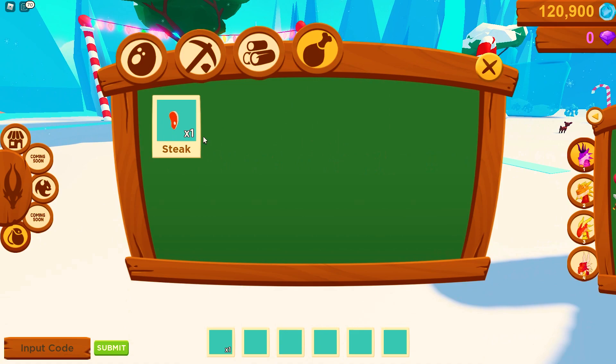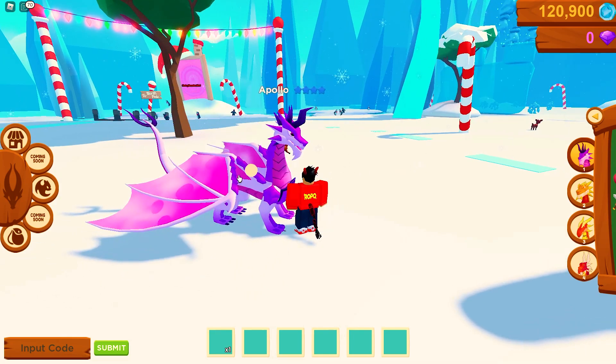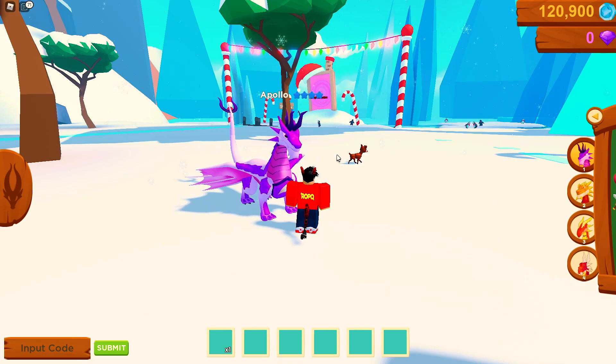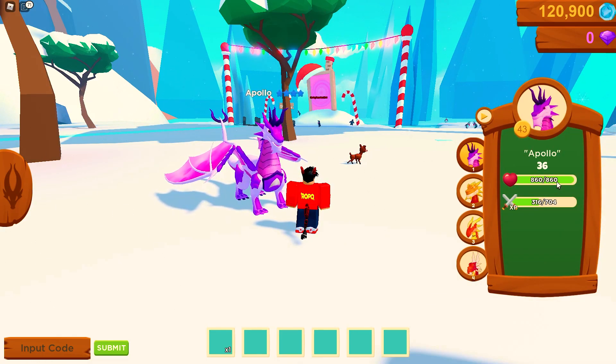Let me figure out how to use the steak. Go into inventory, click on steak — okay, I'm learning how to do things. Go to Feed, give him the steak — he's a happy man now, back to full health. Absolutely epic!